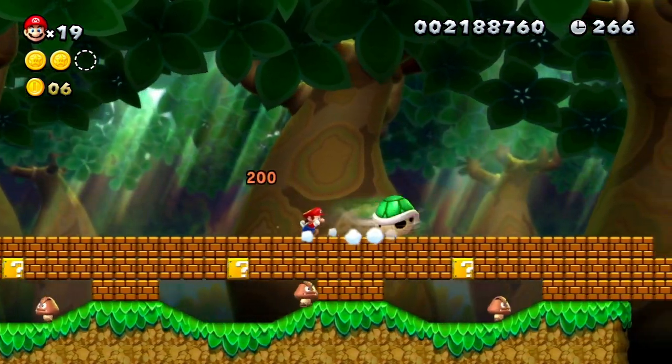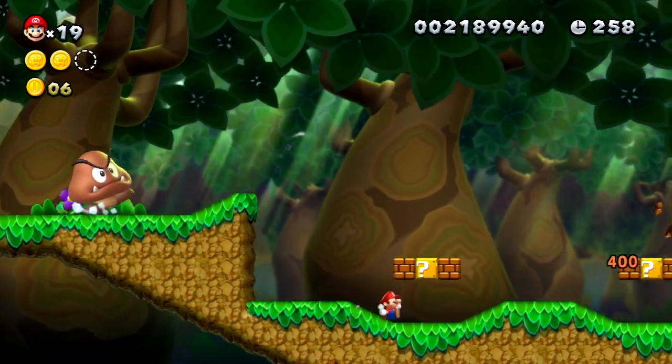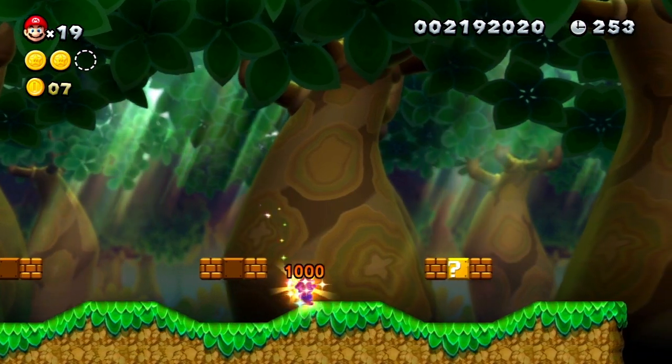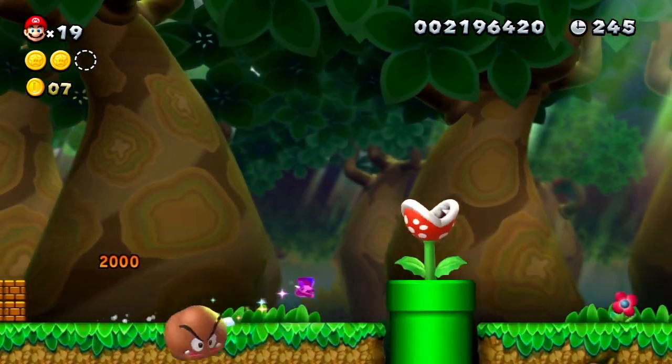And this one is definitely the hardest. You really gotta be quick and you gotta know what you're doing here. So just hit this Koopa and he's gonna go over here. You can grab some coins. And then there's gonna be a Star in here, and we need this to get the final Star Coin. I'm gonna try and do my best to get it, but if I don't, it may take me a couple tries.